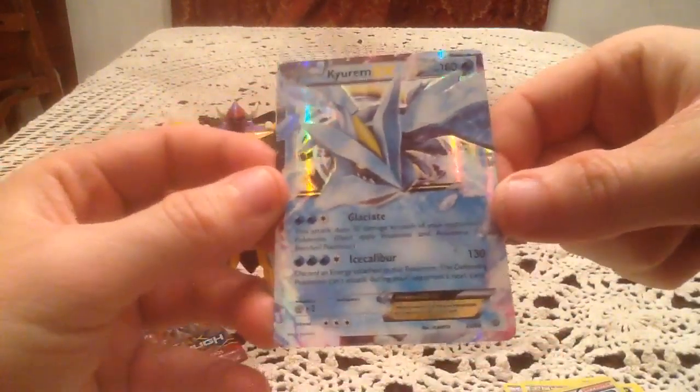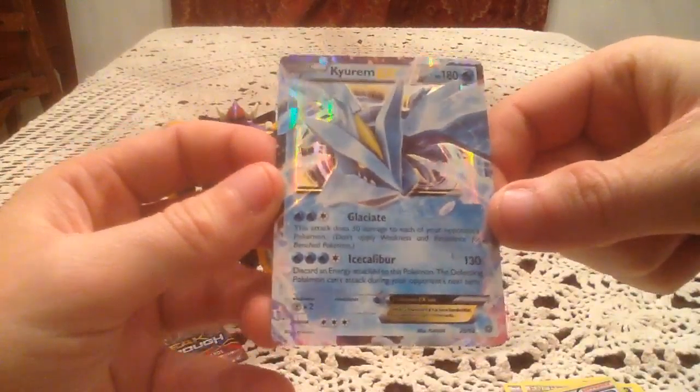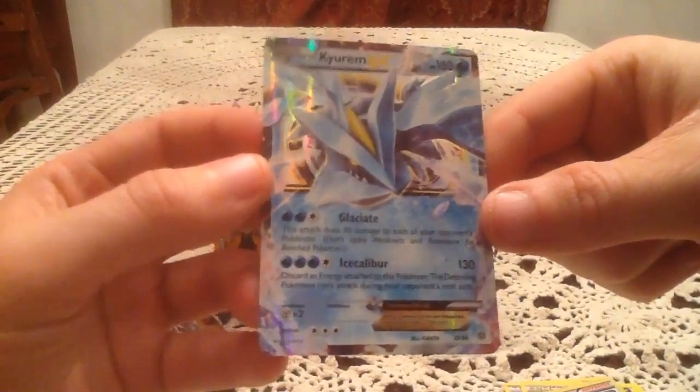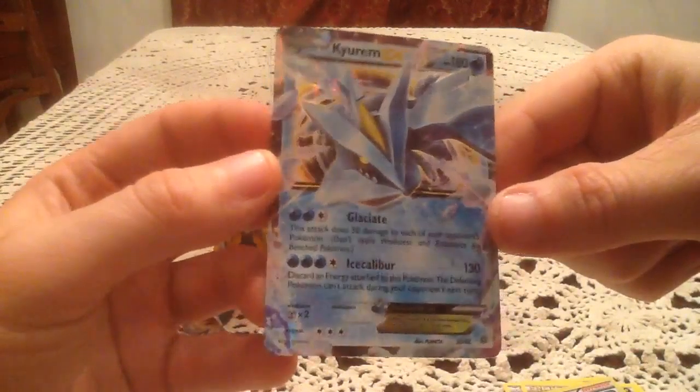The Rare card is Kyurem EX! Pulled this guy a few times before, but still pretty awesome to get an EX on top of a Holo. Very cool — literally, because it's Kyurem, he's very cool.